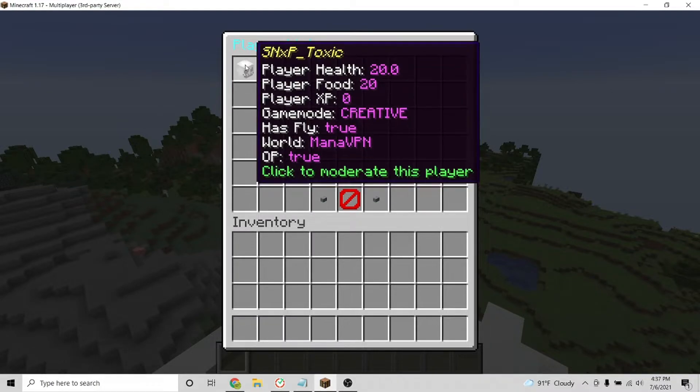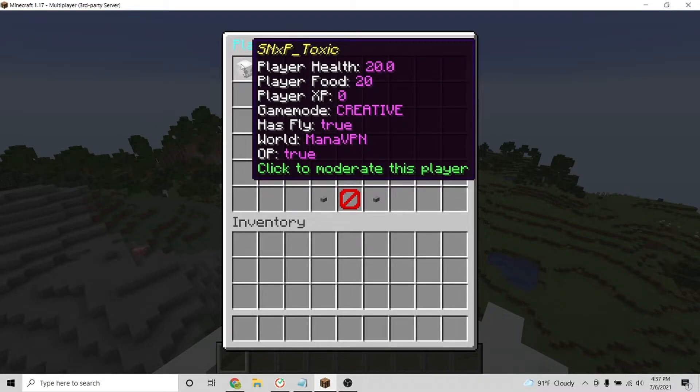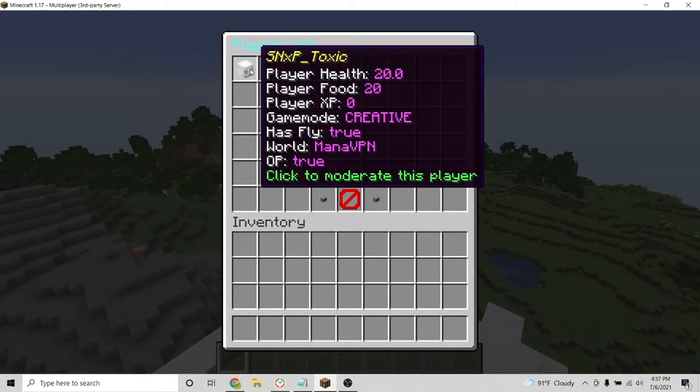If you hover over any player head, it will show you things like the player health, a player's food, their XP, what game mode they are in, if they can fly, and if they are a server operator or not.